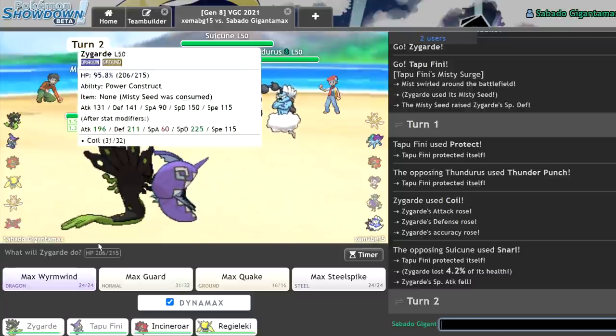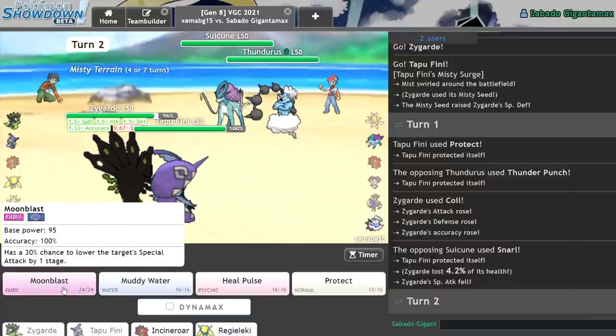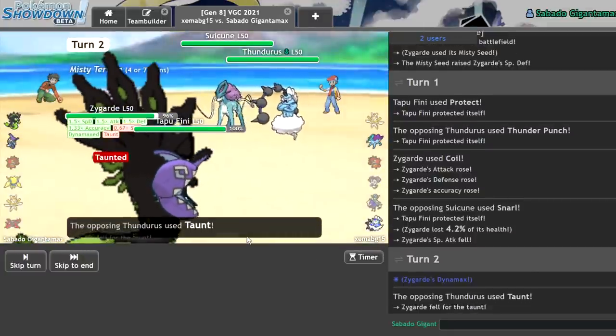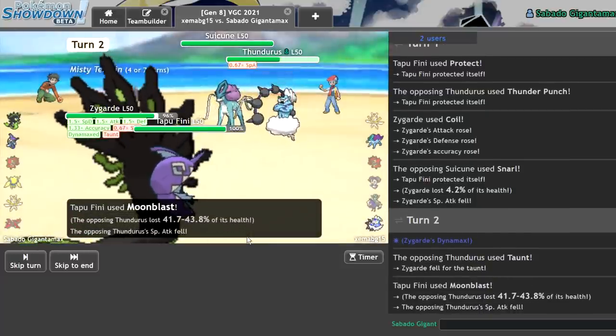This is tough. I'm gonna Max Wyrmwind on the Thundurus and go for the Moonblast. Hopefully if they don't Dynamax, I can eat this hit. As it looks like they didn't, since I outsped. They go for a Taunt, trying to prevent further Coils. This will KO. Plus one Max Wyrmwind. This is okay, yo!